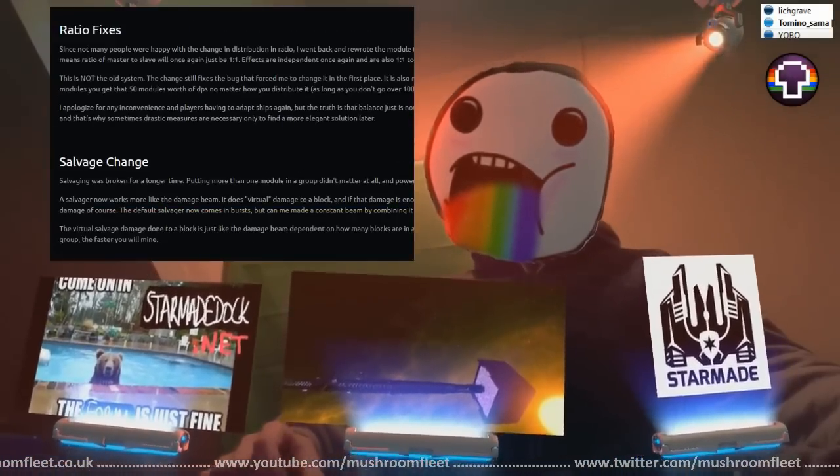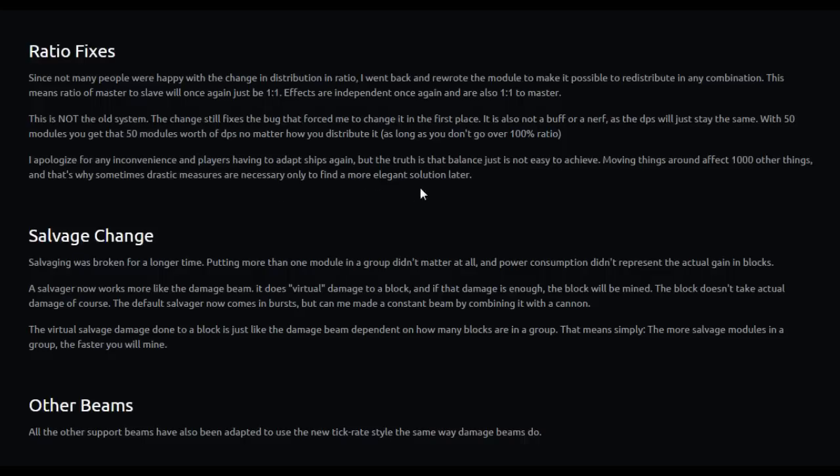Ratio fixes: not many people were happy with the change distribution in ratio, so the module was rewritten to make it possible to redistribute in any combination. This means the ratio of master to slave will once again be one to one. Effects are independent and are also one to one to master. This is not the old system — the change still fixes the bug that forced it to be changed in the first place, and it's also not a nerf, as the DPS will stay the same. With 50 modules you get 50 modules worth of DPS no matter how you distribute it, as long as you don't go over 100.